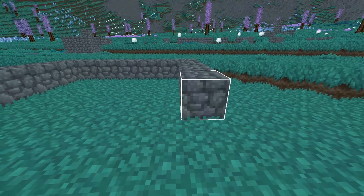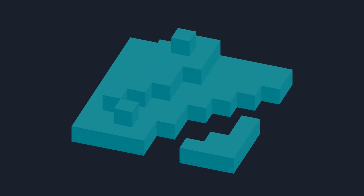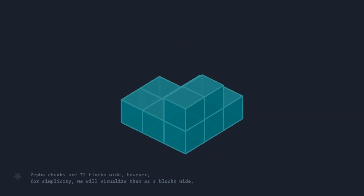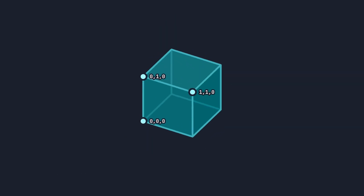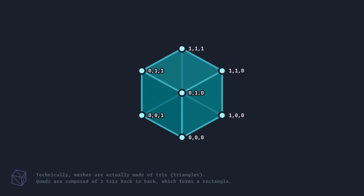Voxel worlds like this one are made up of an infinite grid of blocks which form the terrain, structures, and environments of the world. Since computers don't do well with infinity, most voxel games divide this grid into fixed-sized chunks and only load and render the chunks near the player. These chunks are converted into meshes — the geometry the computer renders to the screen. Meshes are composed of individual points called vertices, sequences of which define rectangles called quads. These vertices define the position and size of the quads, and also store data for the mesh like texture and luminance.